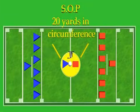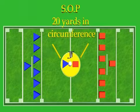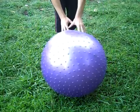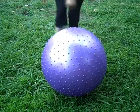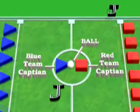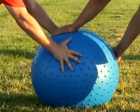The game starts at the center of the field in the standoff perimeter, or SOP. The SOP is 20 yards in circumference. Captains of each team meet in the middle of the field with the judges and ball. The judge places the ball on the ground in the middle of the SOP between the two players. The two players are on opposite sides of the ball, representing their side of the field. Captains must put both hands on the ball.